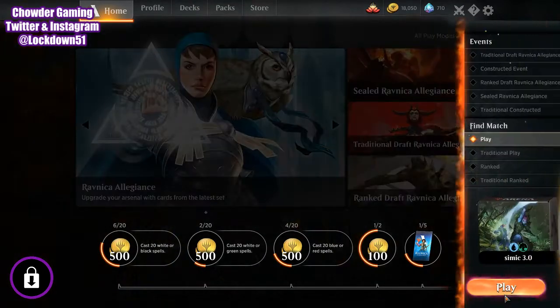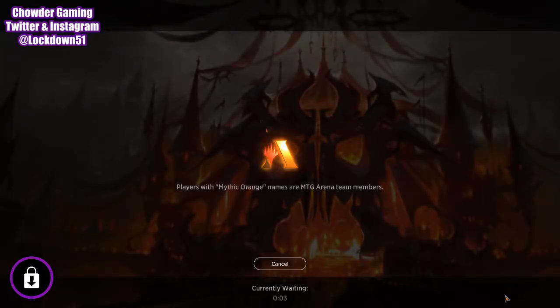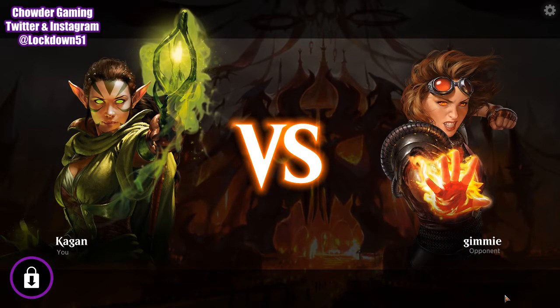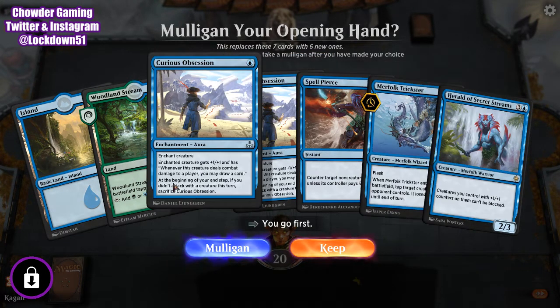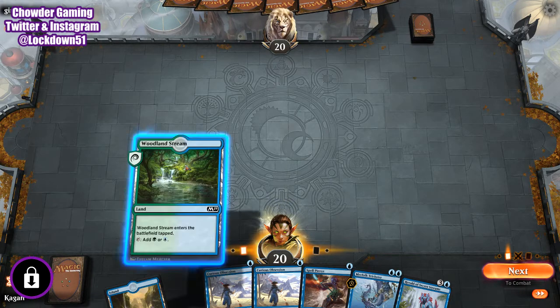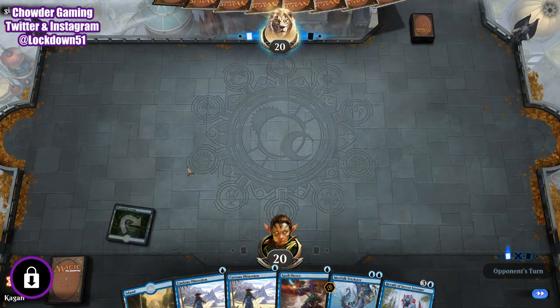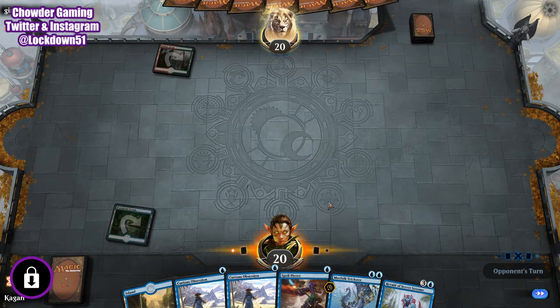Welcome back everybody, it's time to lock down Arena. Today I've got a new rendition of our Simic Merfolk — I'm going to test it out and see how it'll do. It's kind of like the classic version of the Merfolk deck that a lot of people were aiming to do when Ixalan came out. Herald of Seeker streams everything, gets counters, becomes unblockable. This isn't the most ideal hand but we'll keep it. It's not as fast a deck as I used to make Simic — trying to make this one more of a tempo play.